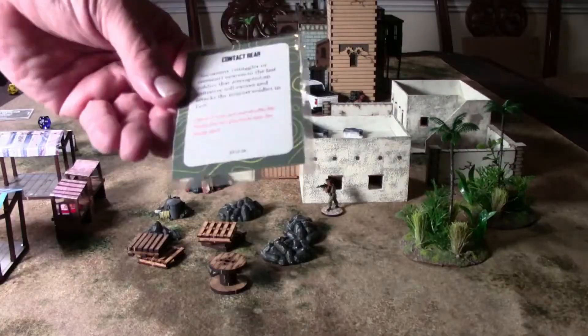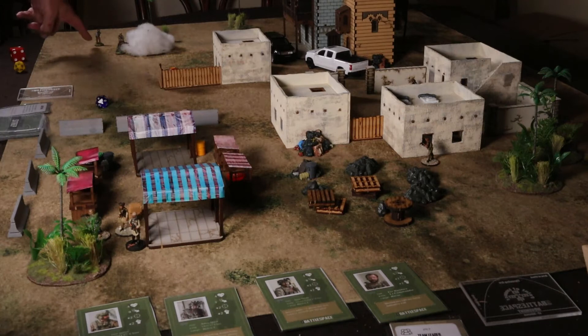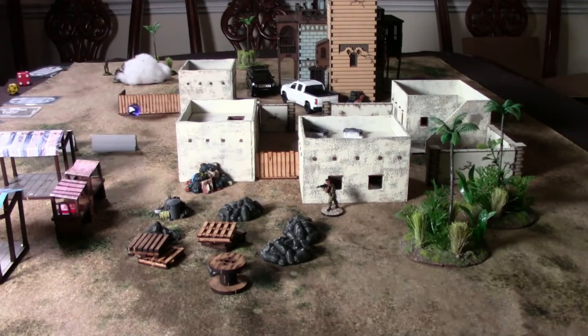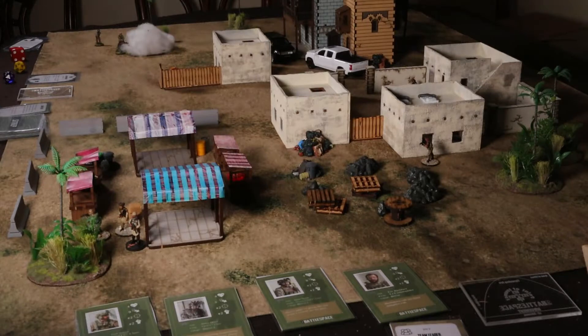We go to the sit-rep phase and get 'Contact Rear' — an enemy straggler nearest to the last soldier that attempted an initiative roll moves and attacks the nearest soldier in line of sight. It's the guy who can see them from his position. He's going to shoot at our team leader, who is somewhat exposed. He fires twice — first shot misses with an 18, second shot is a hit. We've taken a hit already.